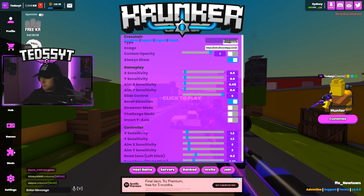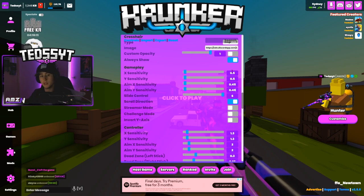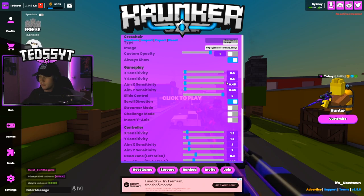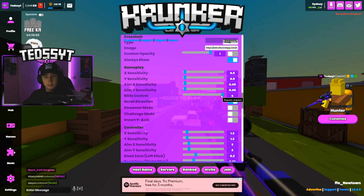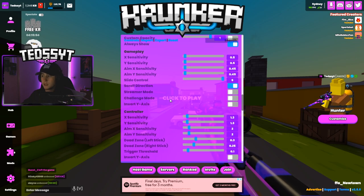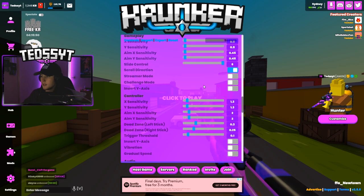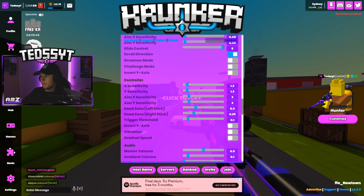I have my X sensitivity at 0.5 and my DPI is 400 — the lowest it can be. X sensitivity 0.5, Y sensitivity 0.5, aim sensitivity 0.45, and aim Y sensitivity 0.45 — very low. Slide control I like to have on six, I've always stuck by this — it feels clean. Scroll direction I also have on. Streamer mode and challenger mode I don't need, and nobody ever wants to invert.